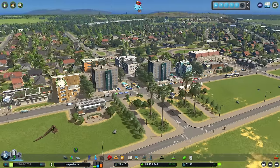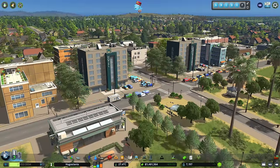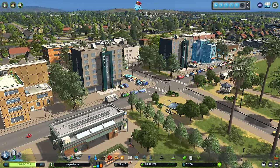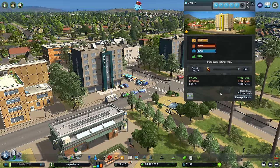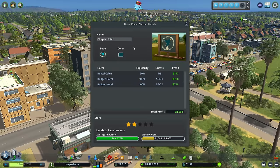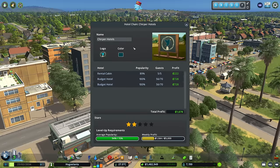In the last episode we put these little hotels down here — I love this little spot, this is a great use of the hotels. They got up to maximum and they still are, earning us a nice amount of money between them: over 1,400 simoleons. Still haven't got the name for the Chirper hotels.